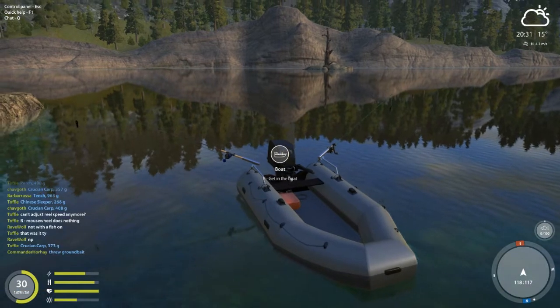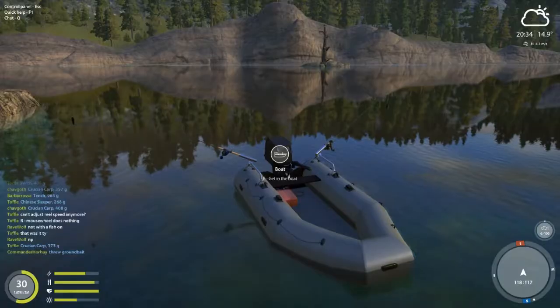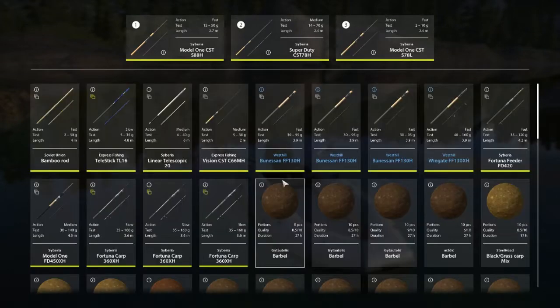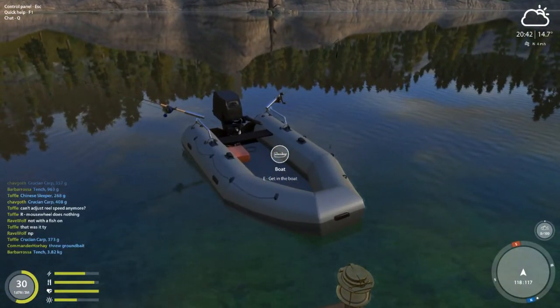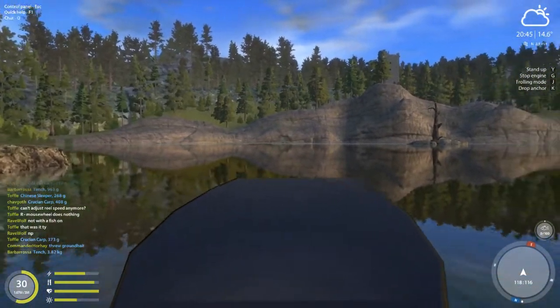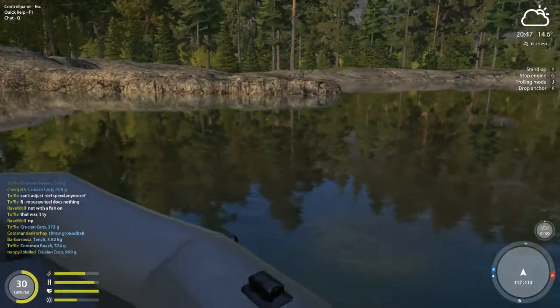A basic part of trolling is assigning the two rods you're going to troll with to your slot one and two. That means holding down U and dragging whatever rod it is into the spot you want. I've got mine set up already. I did mention that some people use three rods while trolling — I have tried this. If bites are slow, it might be something you want to try. If bites are happening pretty quickly, having a third rod actually just gets in the way.